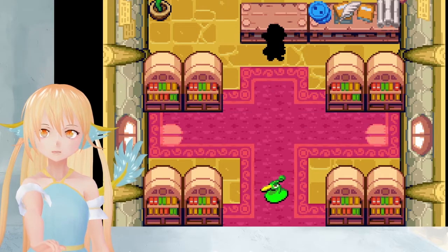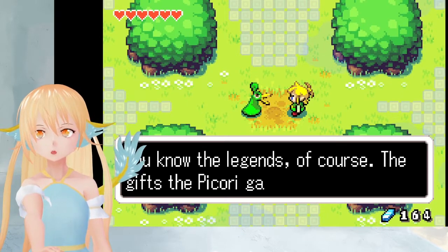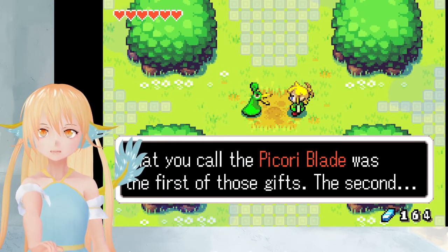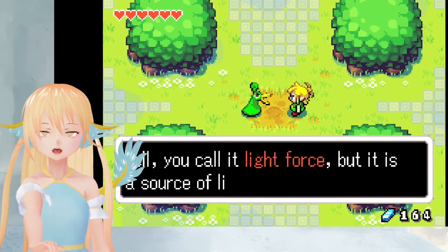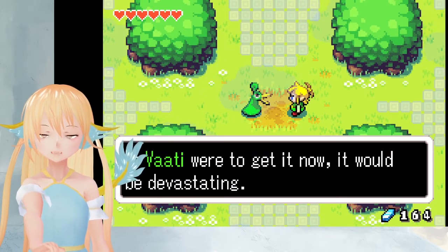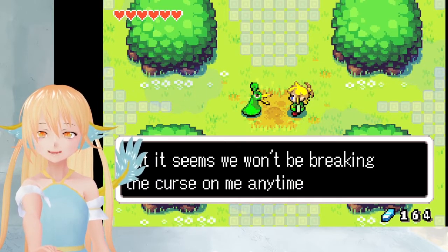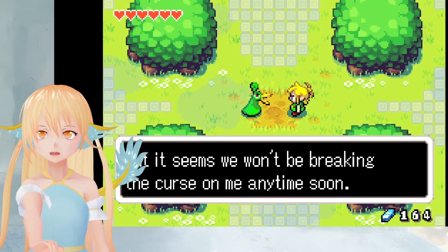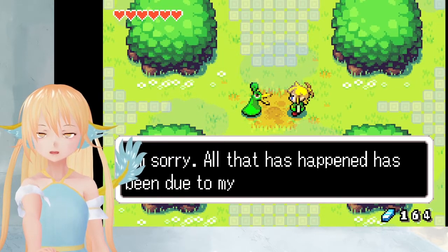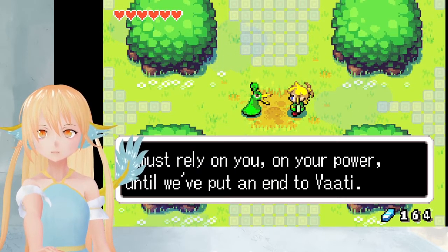Tell me, how does it feel — my sorcerer's curse? Do you see, Ezlo? I am truly your master now and you cannot stop me. And with that, I must be leaving. He just went off! You know the legends, of course — the gifts that the Picori gave the humans. What you call the Picori blade was the first of those gifts. The second, well, you call it the Light Force. But it is a source of limitless magical power. If Vaati were to get it now, it would be devastating. I came to the world of man hoping to stop Vaati, and I met you in the woods. But it seems we won't be breaking the curse on me anytime soon. However, with the sacred blade, we can certainly restore Princess Zelda. I'm sorry. All that has happened has been due to my own pride, my folly. I must rely on you, on your power, until we've put an end to Vaati.